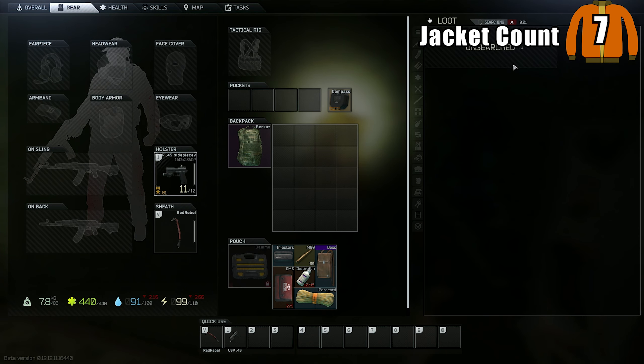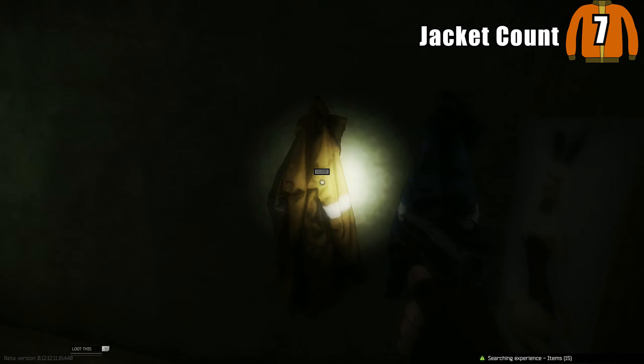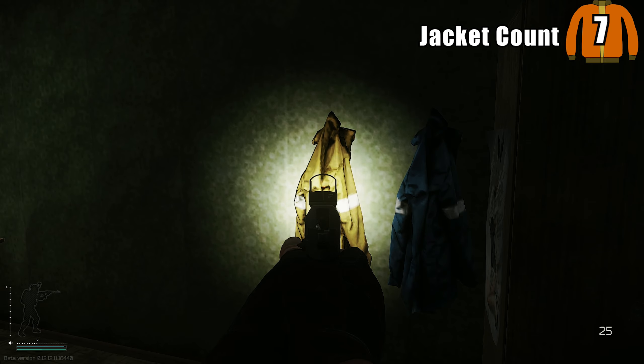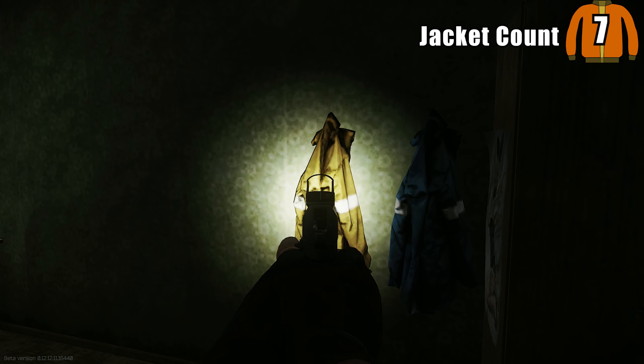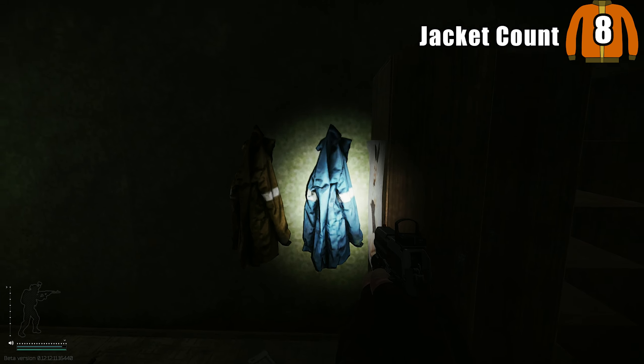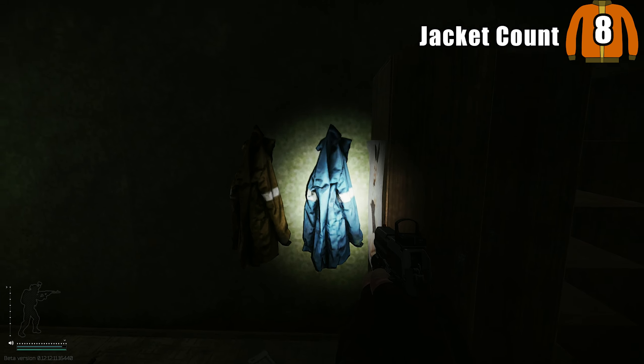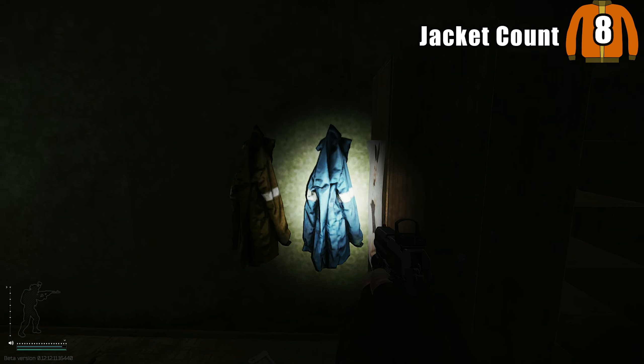These next ones are very unique. The brown coat always has the machinery key in it, and I don't think it can spawn other keys with it — every time I've looted it I've only seen machinery, never machinery and something else. There is one other coat here so we'll count that one. Then on this wall there are two more — boom, boom.